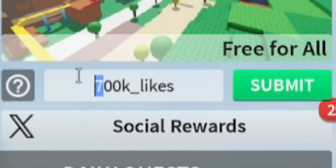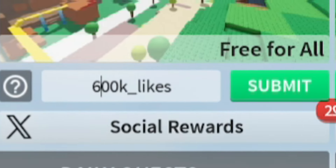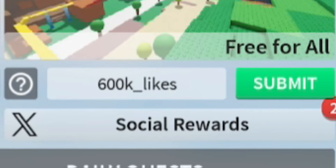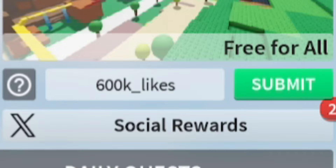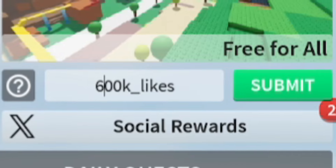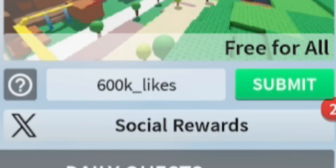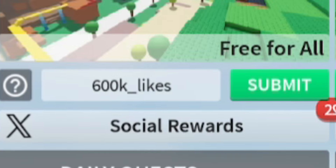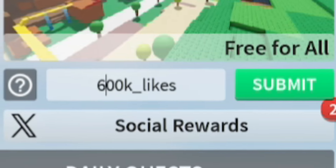Once we've redeemed that, let's go ahead and enter '600k_likes' — 600k underscore l-i-k-e-s. Redeem that one if you haven't already and it will give you some more gifts. I don't know exactly what, but it's probably going to be beneficial to redeem so you might as well enter it in.